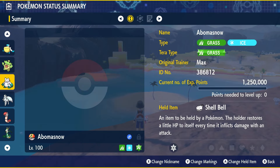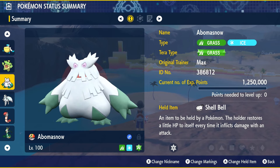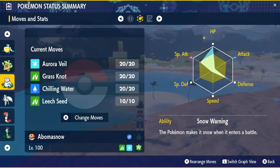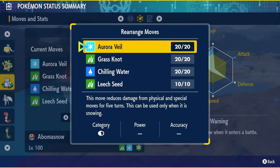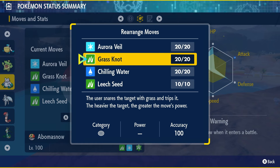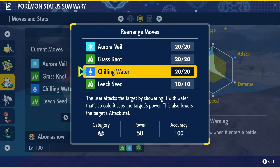Moving on to our next Pokémon and our next weather format — we've got Abomasnow, running the Grass and Ice typing, and Tera type Grass. It's going to be holding Shell Bell. This thing has Snow Warning to set up snow the moment it enters the field. You want Aurora Veil as its real big draw — it makes you take half damage from Special and Physical moves, primarily the Physical moves that Torterra is probably going to be running. I did some calculations, and Grass Knot actually does more than Blizzard — Torterra is a very heavy Pokémon, so Grass Knot hits very hard at 120 base power maximum. Chilling Water is on here for the same reason as on Pelipper and Ludicolo — make sure you can take more hits from Torterra by lowering its Attack stat early on.